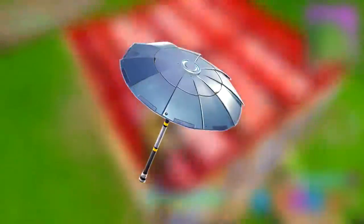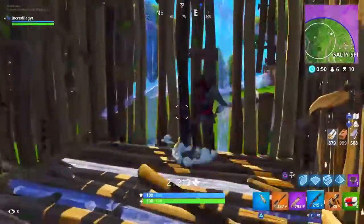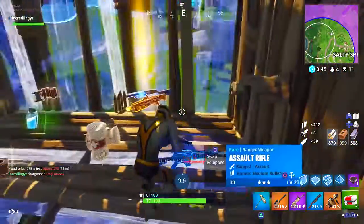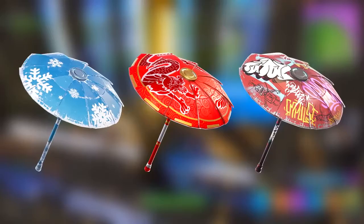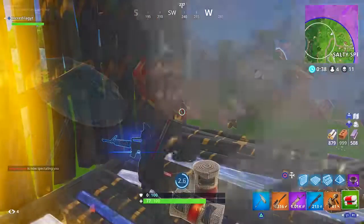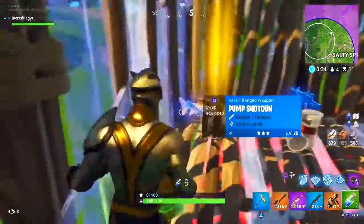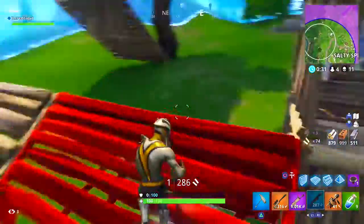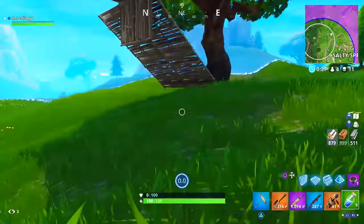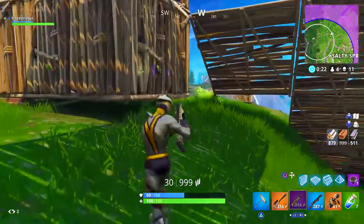Next we got the Umbrella. For those of you that don't know how to get it in Fortnite Battle Royale, it's really easy — all you have to do is win a game. Speaking of umbrellas, we also have the Snowflake, the Paper Parasol, and the Wet Paints. The Snowflake and Paper Parasol could only be unlocked in Season 2 and Season 3, but all you have to do to get the Wet Paint is win a game in Season 4 — and if you win one game, you get both the Wet Paint and the Umbrella.